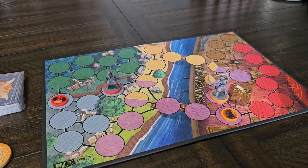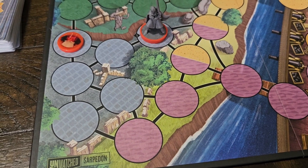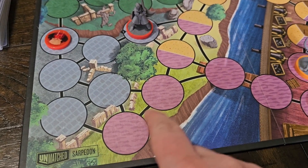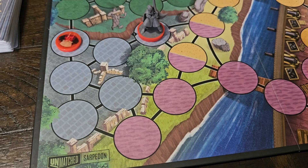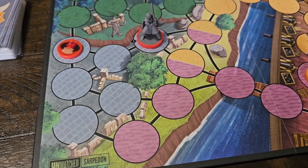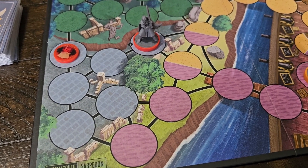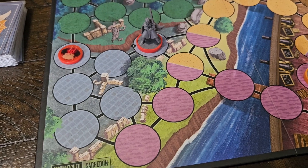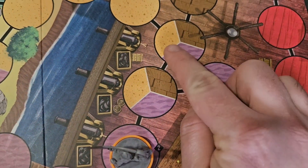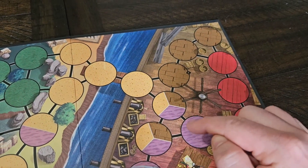The battlefield is made up of circular spaces that fighters move between. Each space can only contain one fighter at a time. Two spaces connected by a line are adjacent — adjacency determines targets of attacks and various card effects. The spaces of the battlefield are divided into zones, indicated by different colors and patterns. All spaces with the same color and pattern are part of the same zone, even if they are in different parts of the battlefield. If a space has multiple colored patterns, it is part of multiple zones. Zones are used to determine targets of ranged attacks. For example, this space has triple zones, so if you are in it you can affect anything in those three colors.